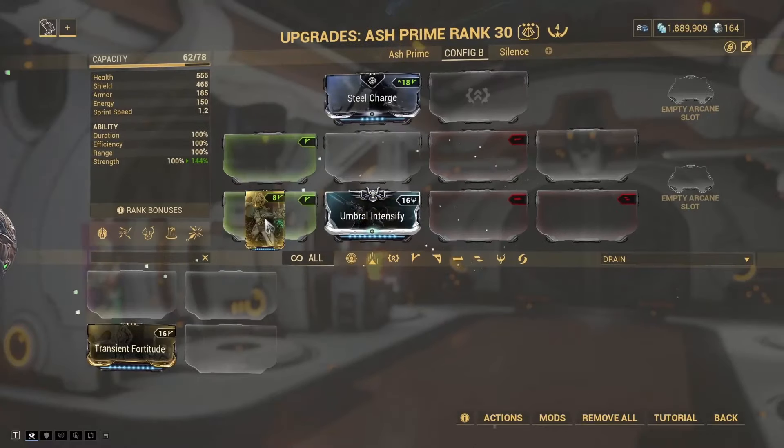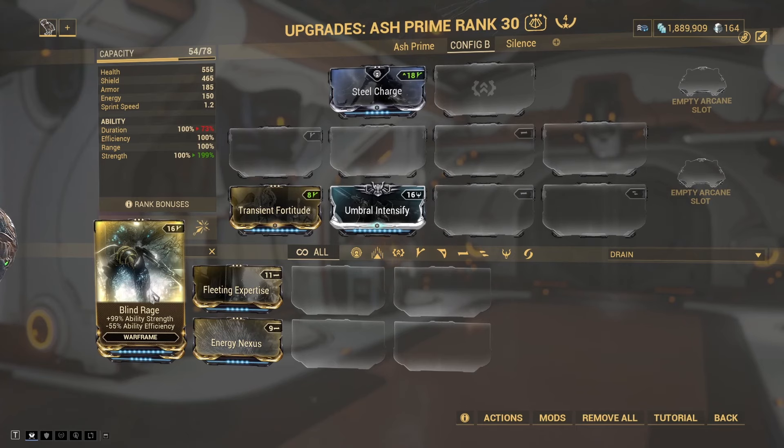I'm using Umbral Intensify and Transient Fortune, which gives us 99% extra total power strength at the cost of 27.5 ability duration. We aren't using Blind Rage because I'd also like to have some efficiency on this build.